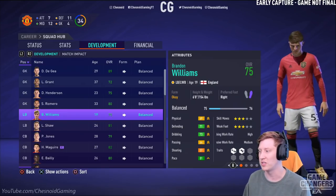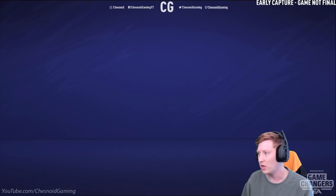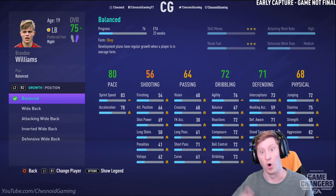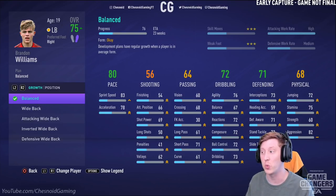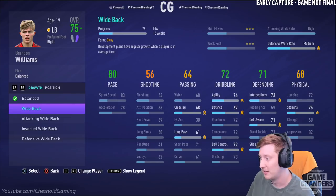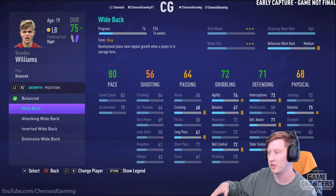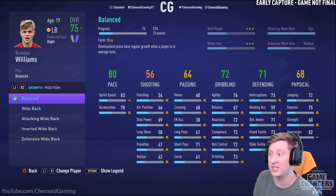Looking at Brandon Williams at left back — overall ratings are subject to change when the full game launches. On balanced, it'll take him 23 weeks to grow from 75 to 76 rated. With wide back, it's more specific — his dribbling and passing get a focus, as well as his defensive stats (but not stand tackle, crucially), and stamina improves due to the lateral movement involved. That takes 16 weeks to improve. Attacking wide back is also 16 weeks — he already has a high attacking work rate so that won't change, but it doesn't improve his pace, which as an attacking player you'd want.